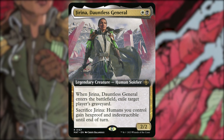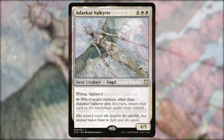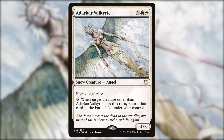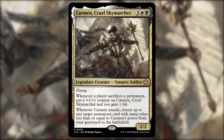We're going to go over the recursion in the deck. There are a few different types: repeatable ones that stick around on the board and let you keep getting your commander back, either once per turn or whenever the ability triggers. First up, Adderkar Valkyrie — four white white, a 4/5 snow angel with flying and vigilance. Its tap ability: when target creature other than Adderkar Valkyrie is put into a graveyard this turn, return that card to play under your control. We won't get this out until later, but when we do, it's a free recursion every single turn.